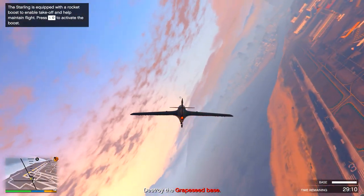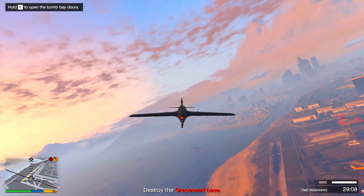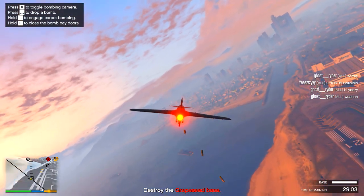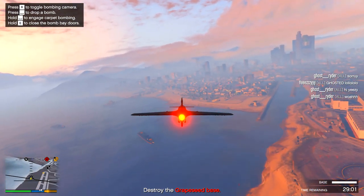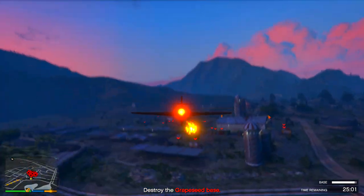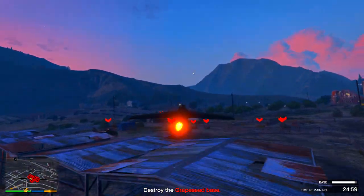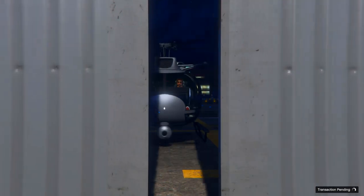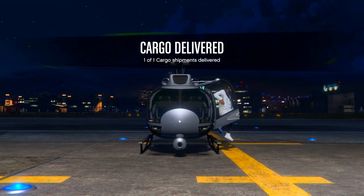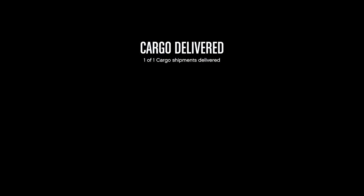Here's another mission — the plane I got was actually really fun to use, way faster than the Oppressor, which is why I used it instead. For this one we had to go destroy a base, and once we took out all the vehicles we got the crate, delivered it back, and the mission was done.